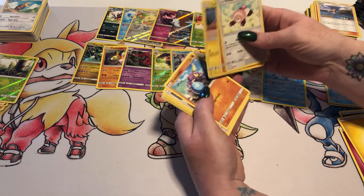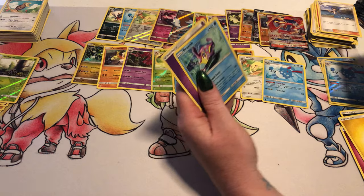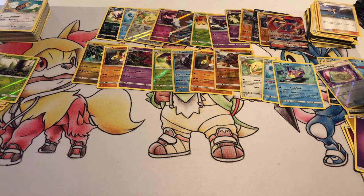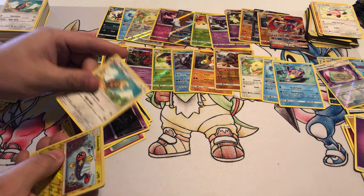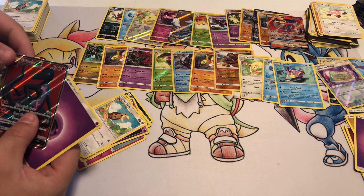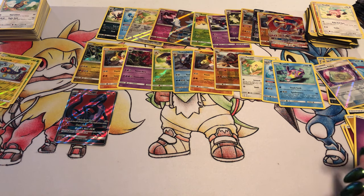Stufful, Mudbray, Tynamo, Crabrawler, Meowth, Porygon2, Po Town, Dusclops, Reverse Foil Weakness Policy, and a Bruxish. Reverse Foil Electric and a Full Art Salazzle GX. That was a good pull. I haven't seen one of those in a while. I love this card. That's a good one.